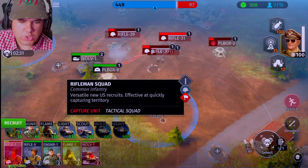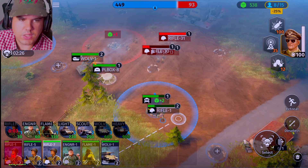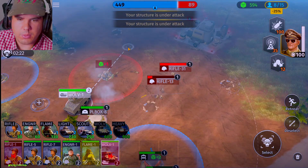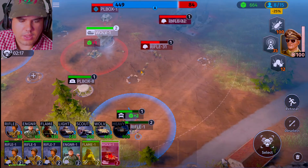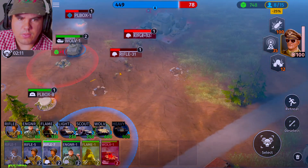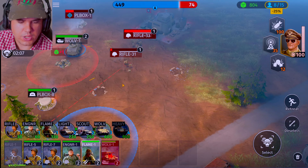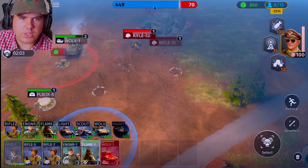Rifle one is pretty injured, so we are going to recruit another regular soldier and send them out. The Wolverine destroyed that one pillbox. Let's move up so we can see a little bit more stuff around here. We are down quite a bit of infantry squads, same with the flamethrower squad, so you guys should be able to come over here.